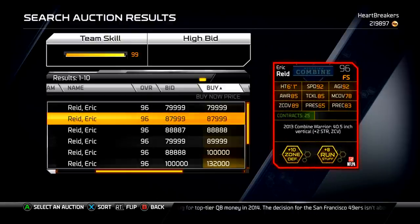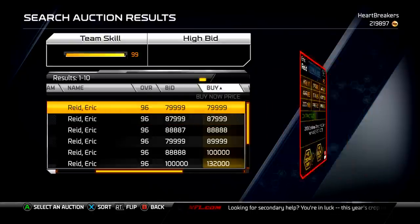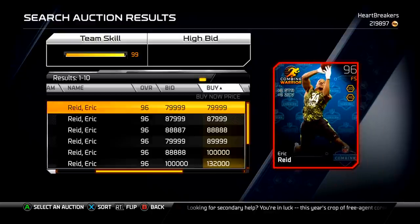Here are his stats: 92 speed, 92 agility, 85 awareness, 85 tackle, 78 man, 89 zone, 65 press, 83 play recognition. It's not that good. But if you're in need of a free safety — I don't know why you would be, there are a lot of good free safeties out — for 80k, there are a lot better free safeties you could get.